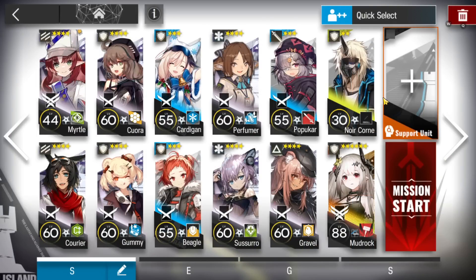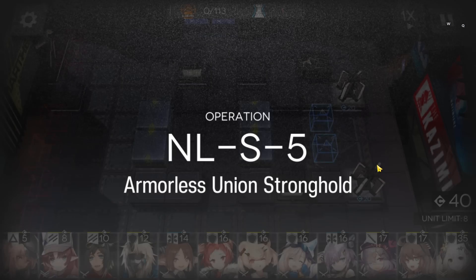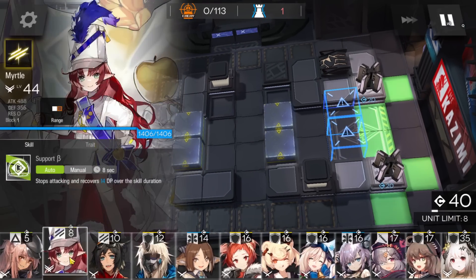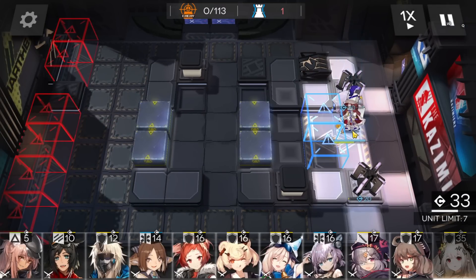That's all — 13 operators. Remember to use the 13th slot. I won't use it because for me it's fine, but you should use it to make your run easier. Anyways, immediately place Sunflower Vanguard here, facing the left side.